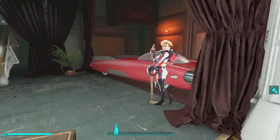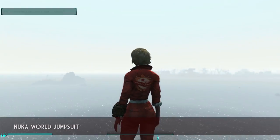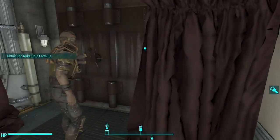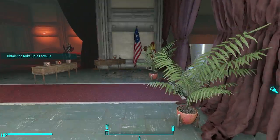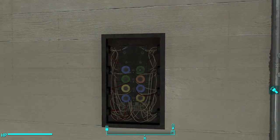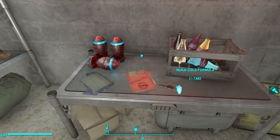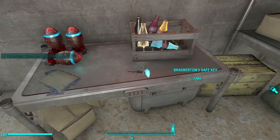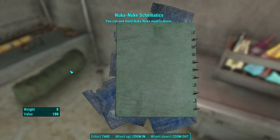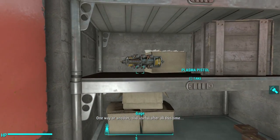Depending on your choices, you get two different prizes. If you side with Sierra, she gives you a Nuka Cola jumpsuit — I showed this off in a previous video — cool, but okay. If you side with Brad Burton and turn off the power allowing him to die, a vault door opens revealing a whole bunch of loot including the Nuka Nuke Launcher. It also comes with Nuka Nuke schematics and some Nuka Nukes that you can use immediately. Now, if you really want both the Nuka Nuke Launcher and the jumpsuit, you can betray Sierra and kill her and just take it off of her body.